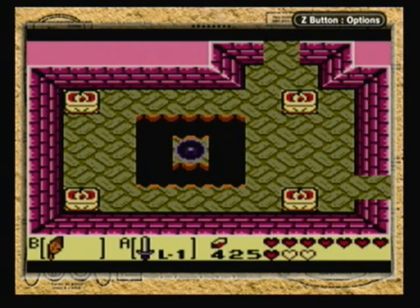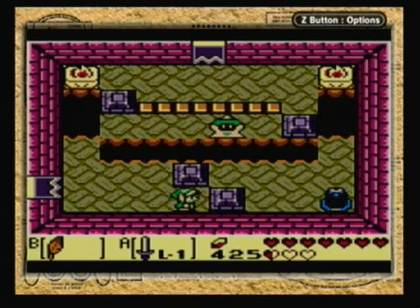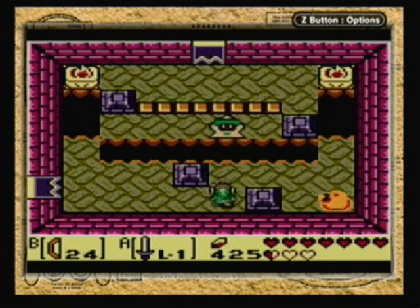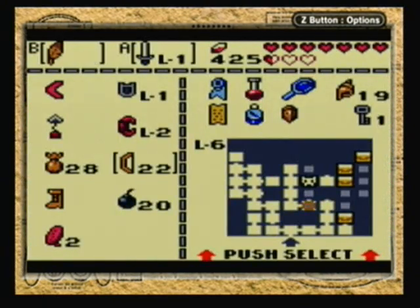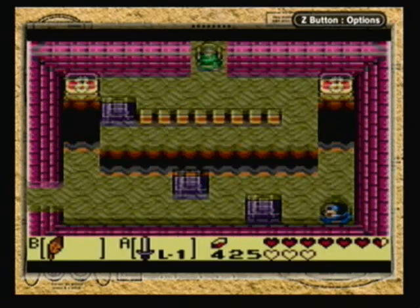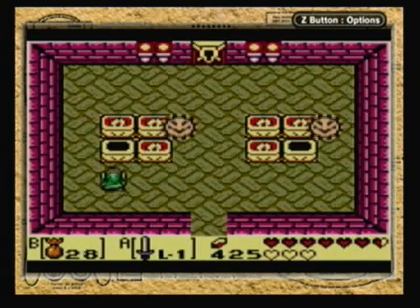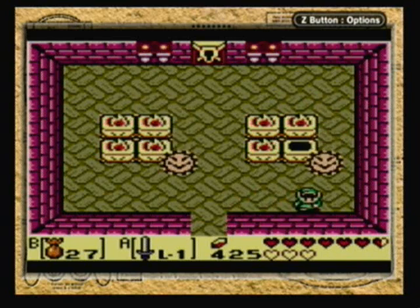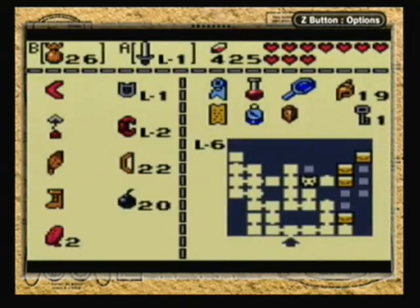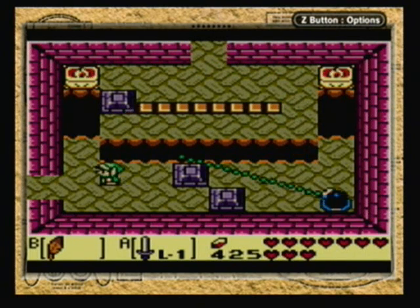Get away from me! We have a Beamos in here. Beamoses shoot a laser at you whenever you're in their range — very annoying enemy, but not too hard to avoid, especially if you have a block in front of you. You can also jump over their lasers. That's the boss door, and I don't even have the boss key yet, so I probably came here way too early. Also, you get two fairies if you light both of those candles. I may have enough time to fight the boss in this video.